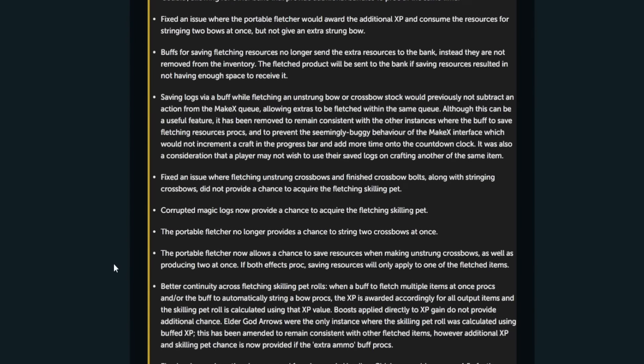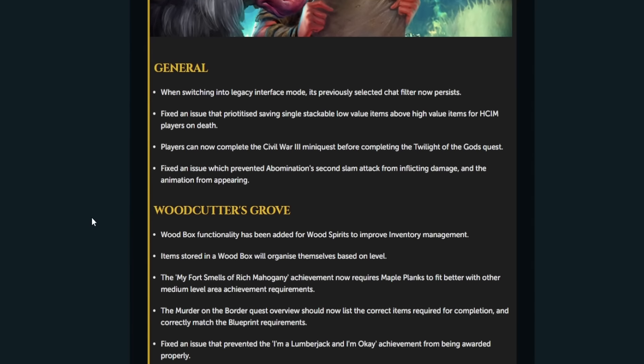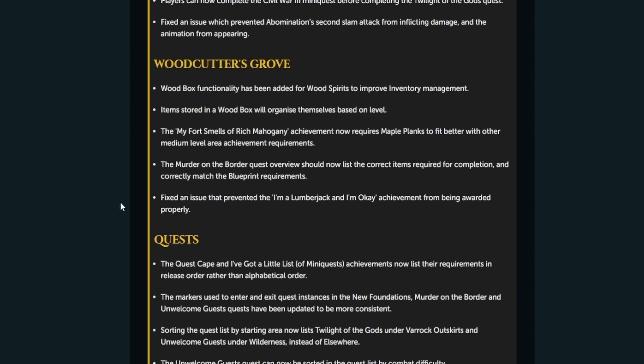Moving into patch notes — fixing the chat filter persistence when switching into legacy interface mode. A bug has been fixed that prioritized saving single stackable lower value items above high value items on death, which was the bug I made a video on. Players can now complete Civil War 3 mini quests before completing Twilight of the Gods. Fixed Abomination's second slam attack not inflicting damage. Woodcutter's Grove wood box functionality has been added for wood spurts to improve inventory management.